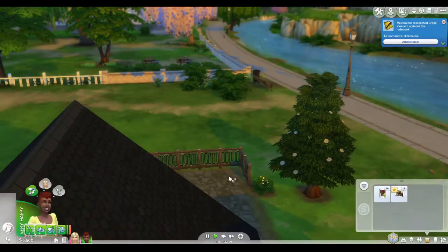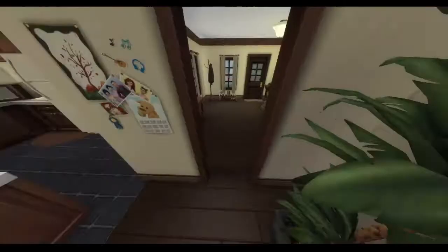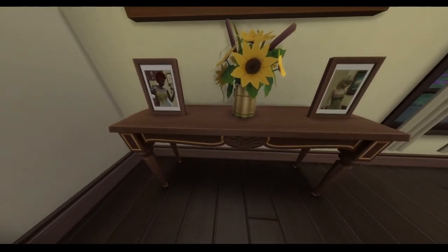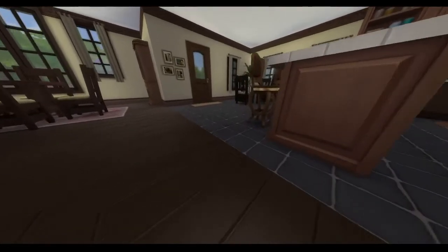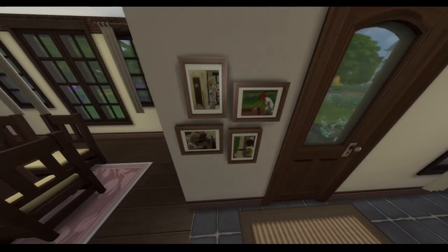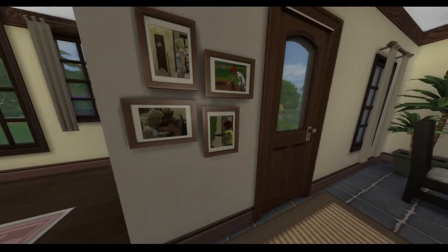In any case, continuing back down here. So you can see Melissa and Chris wandering around. I should take a look at the photos I put here on the console table — we have Melissa and Chris, some Formalwear shots, and then some of their hobbies. I always put the same types of photographs in here so I can flesh it out a little bit. We have Chris using the computer mirror and then Melissa over here gardening.